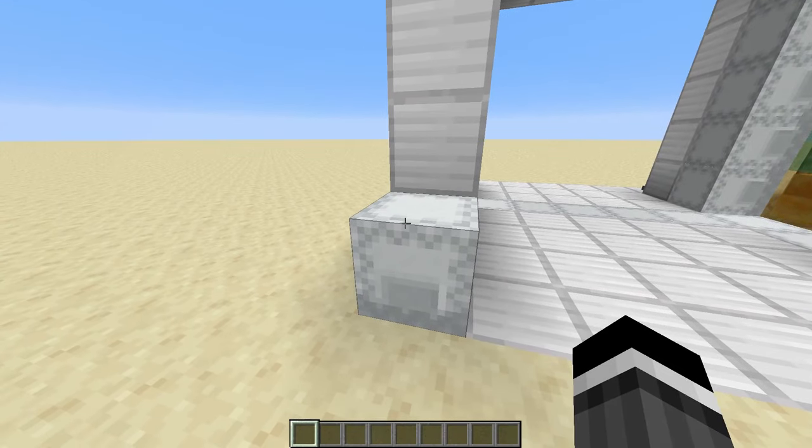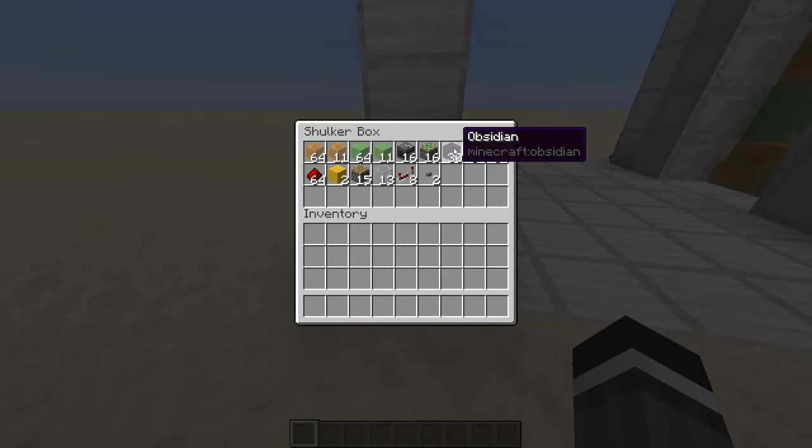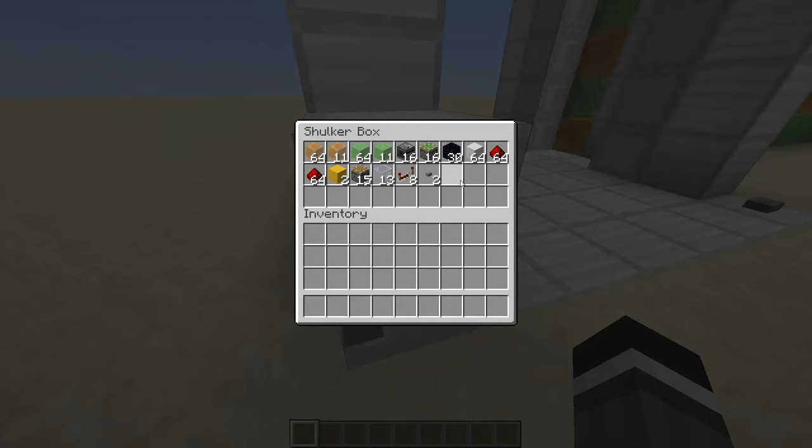Inside the shulker box is everything you're going to need to build your piston door: 75 honey blocks, 75 slime blocks, 16 observers, 16 sticky pistons, 30 immovable blocks of your choosing. I personally like to use shulker boxes but I recommend obsidian or droppers or furnaces or even some glazed terracotta. A stack of blocks of your choosing, two stacks of redstone dust — you don't actually need two stacks, I just want to make sure you have plenty to work with. Two pieces of wool, 15 pistons, 13 glass, eight redstone repeaters, and two buttons.